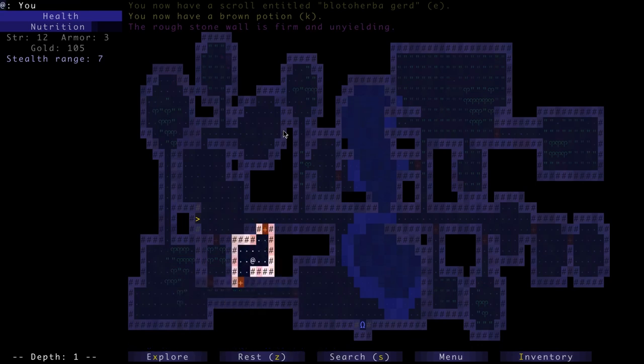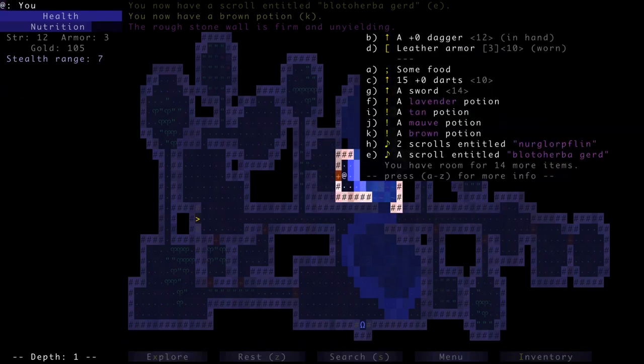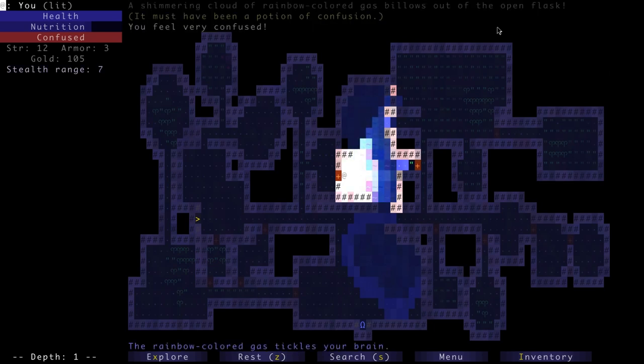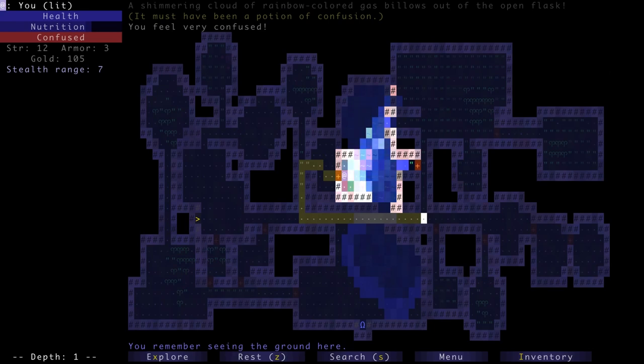We'll go stand near some water again and try another potion. We're visible again. A lavender potion — 'a shimmering cloud of rainbow-colored gas billows out of the open flask, it must have been a potion of confusion.' This white gas is confusion gas — as long as we're in it we'll keep getting re-confused. While confused, if we try to walk we'll move in a random direction. However, if we just pass our turn it has no effect. We can stand here and wait it out.